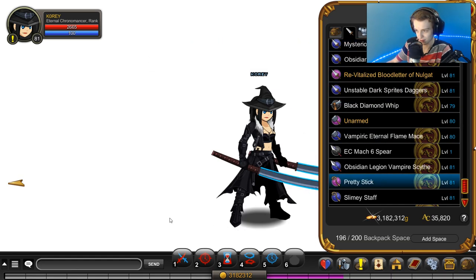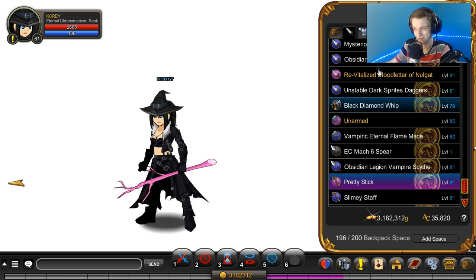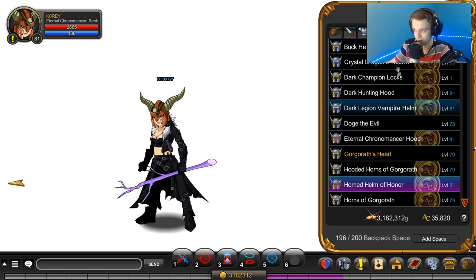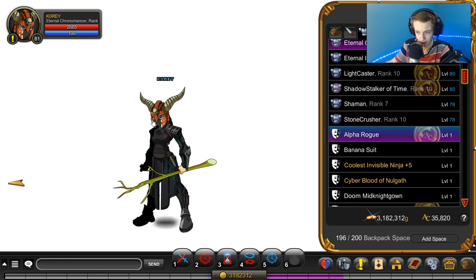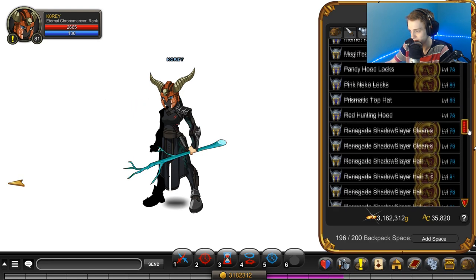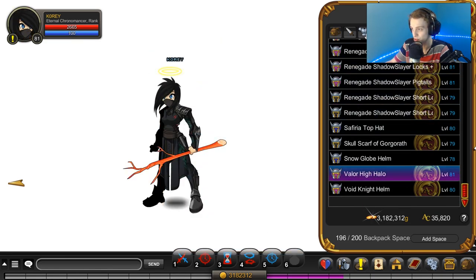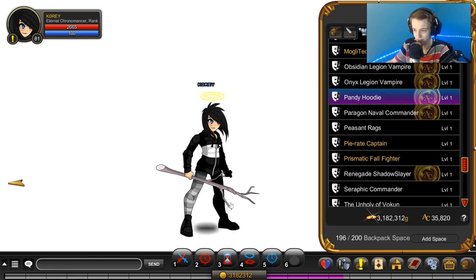First up is the pretty stick — equip that. As you would guess, color — it's actually interesting. It's definitely an interesting looking item. Let me go to something else. So yeah, it's not covering your face, so it actually looks cool with that armor. That's pretty nice. The last helmet we have was the Valor Hi Halo — there we go. It also doesn't change your face so you can just wear any face. I really like the face on the panda hoodie.